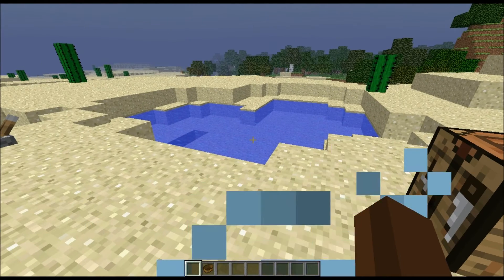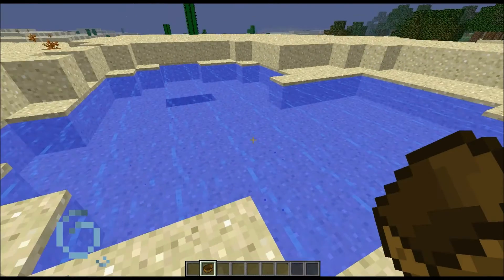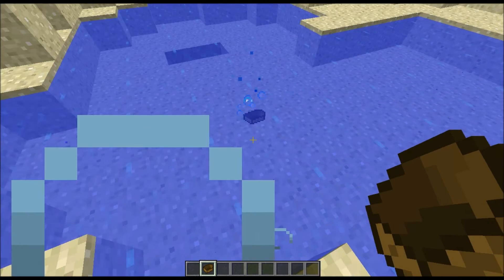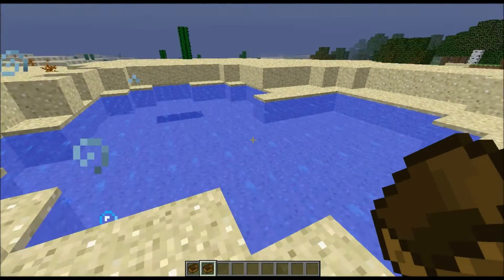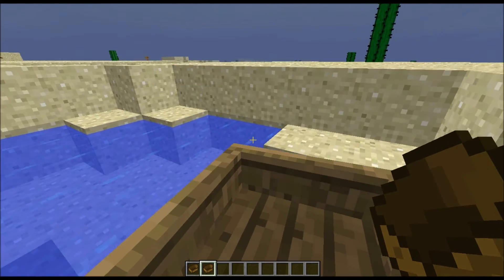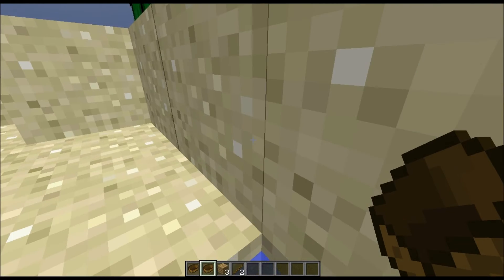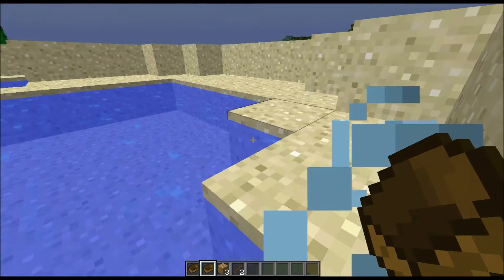Another thing is about the boats — I have one here. If you break them now with your hand or a tool, you get your boat back instead of some wood and sticks. But if you crash them hard into a wall or something, it still gives you the wood and the sticks, as you can see here: 3 wood and 2 sticks.